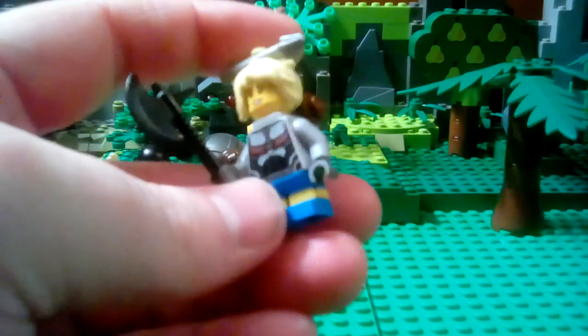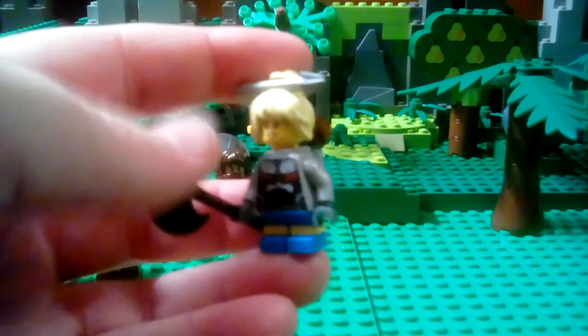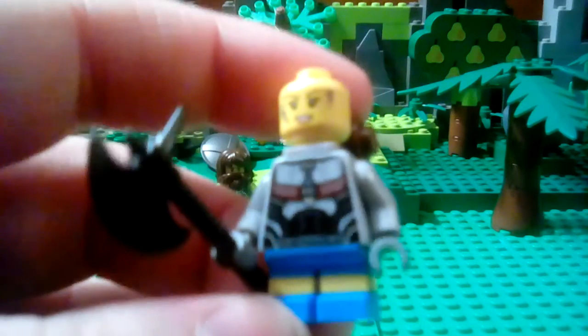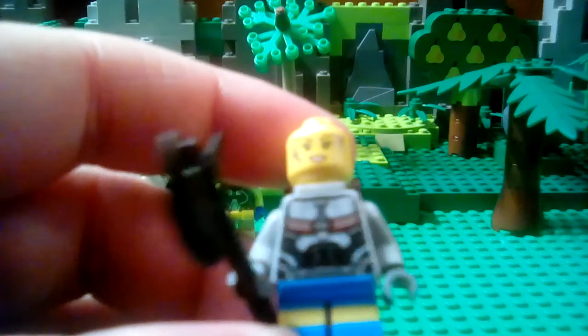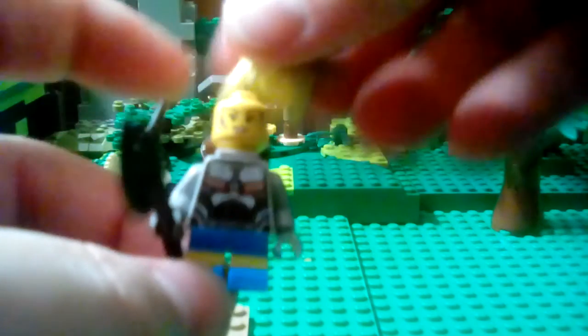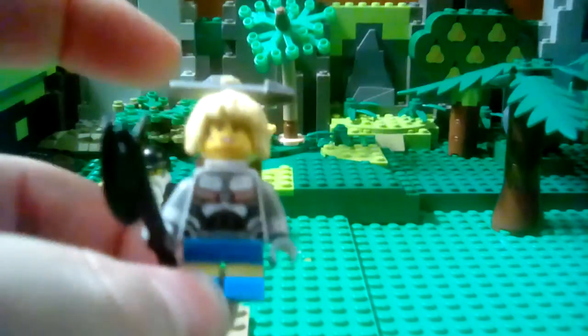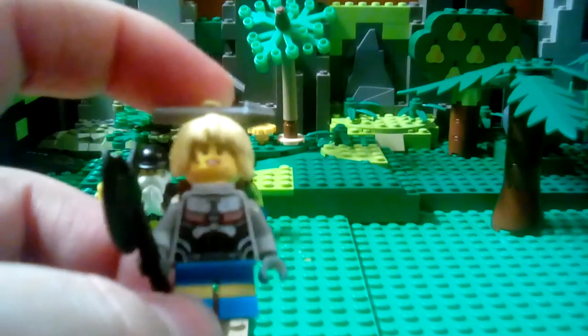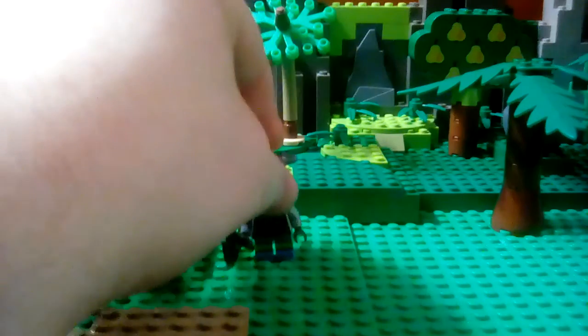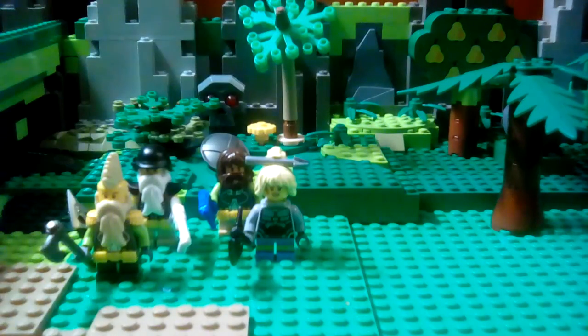Anyways, this is Angela the character. She's of course a dwarven character. I'm going to take off her hair so you guys can see a detail I wanted on her. This dirt detail comes from only one character so far, but it's a cool detail. It's actually from the dirt bike rider character from the minifigure series — the set with an eagle in it. I forget what it was called, but it was a camping set of some kind.